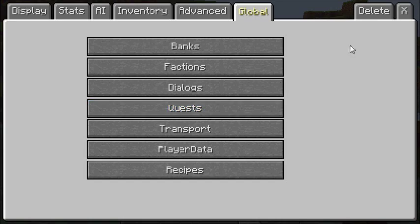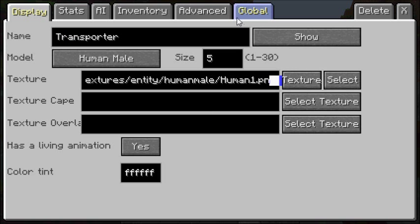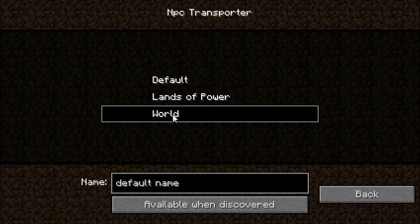Once you do that, you make your transporter character with whichever name and stuff that you want. You go to advanced edit, then you want to go to whichever world you're playing on and put your transports in.